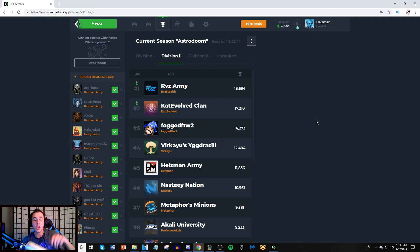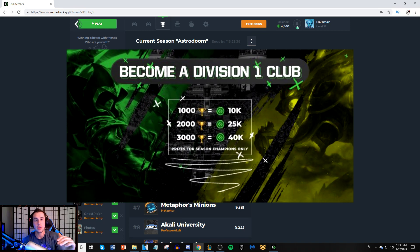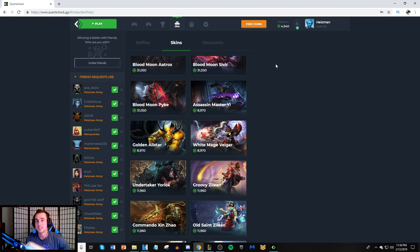On top of that, we also have a coin promotion — 1,000 trophies, 2,000 trophies, and 3,000 trophies get you a bonus of coins. So if you want to earn free stuff for simply playing League of Legends, go down to the description, click on the link, join Heisman army, and let's take it to the other clubs this week.